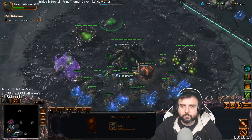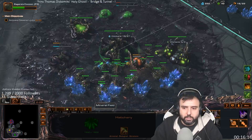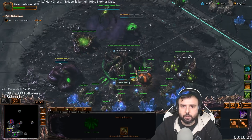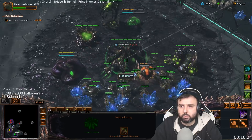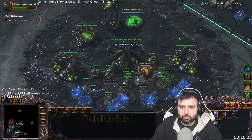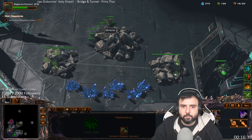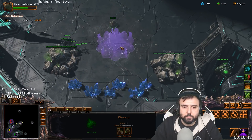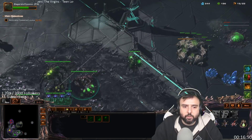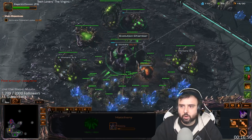Just get some more drones, get some gas, and build an Evolution Chamber. Working on upgrades — not really too much. Most things are going to happen a little later. He's already cleared out most of that so I don't need to worry about it. Really just focusing on getting my economy up as fast as I can. I still wish they would figure out a way to make it so you didn't have to rebind the hotkeys for Zagara when she comes out.